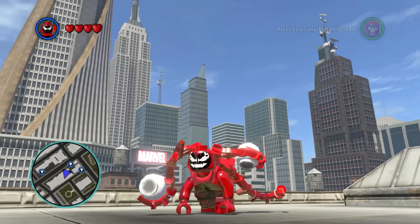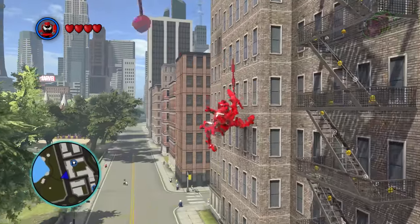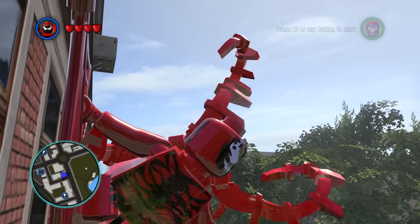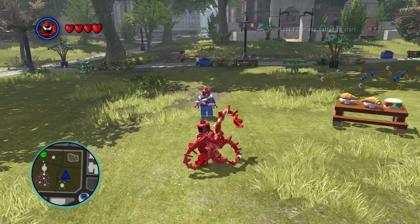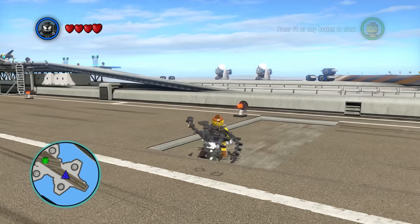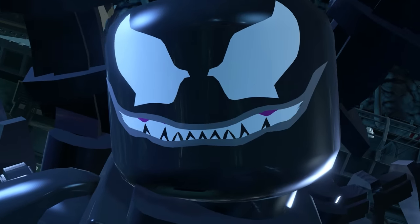Why is it that in LEGO Marvel Super Heroes, all of Carnage's webs appear red — like when he is swinging around the city or attaching himself to walls — but when he wraps up an enemy, it's just a regular web? Shouldn't it be red? I mean, we do not have this issue with Venom. That's because I'm better.